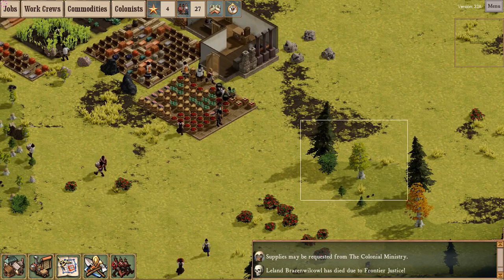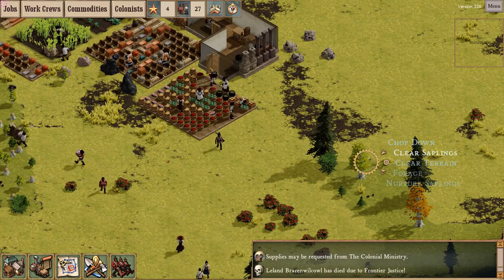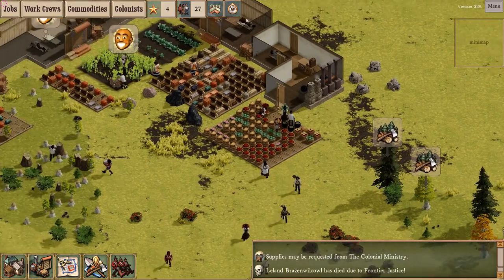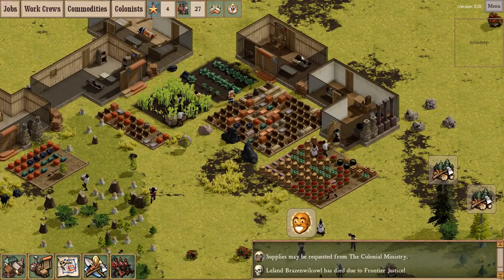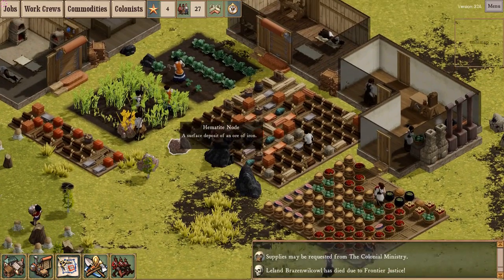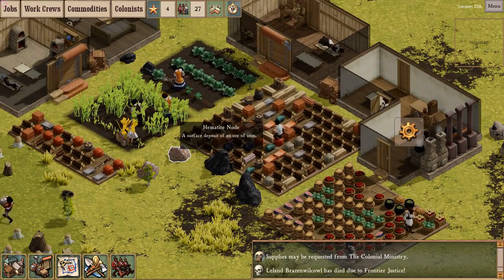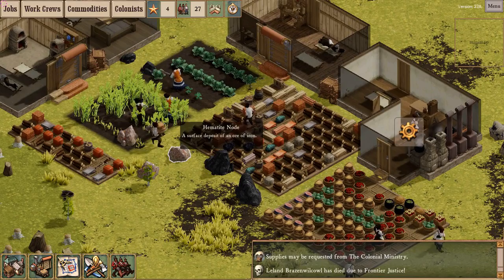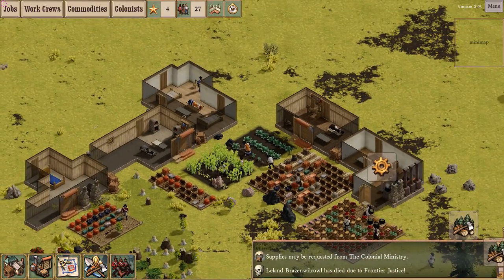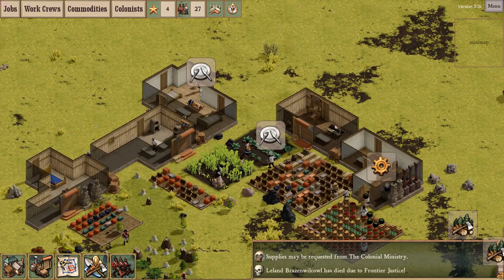So what does prestige do? Well, at the moment, nothing. In future, it's been implied that having higher prestige means you'll get better drops — you'll get the same selection of supplies from the Empire, but they'll be in greater quantities, which is cool. You can demonstrate to the Empire that you don't need their help, and they'll be more willing to give you their help.